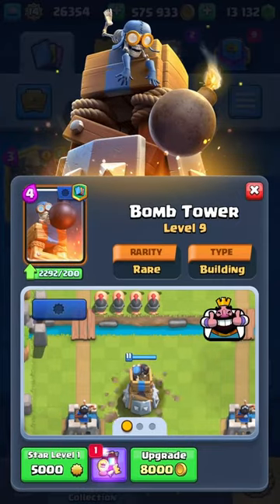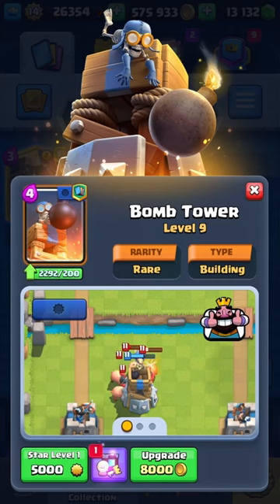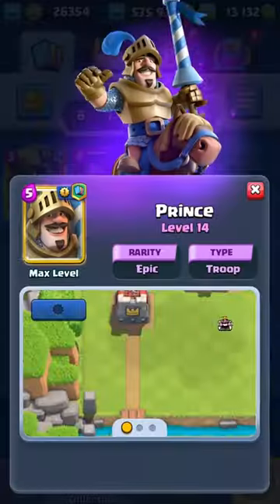Next we're gonna focus on defense, and we're gonna have the Bomb Tower, which is amazing and is one of the most underrated buildings right now, just because you get very good matchups with this card because of the splash damage.